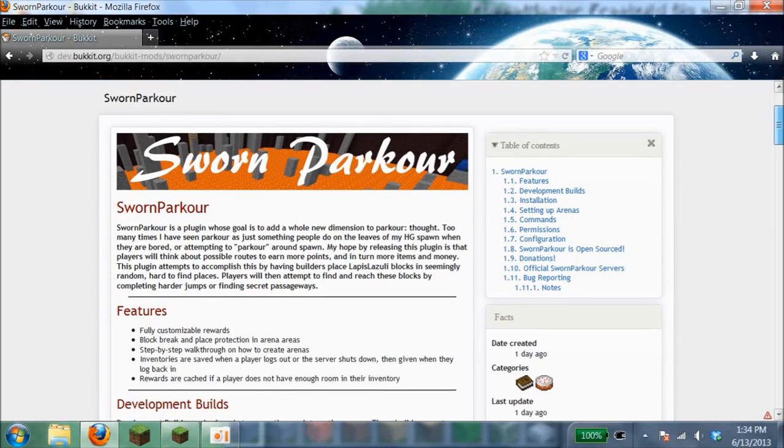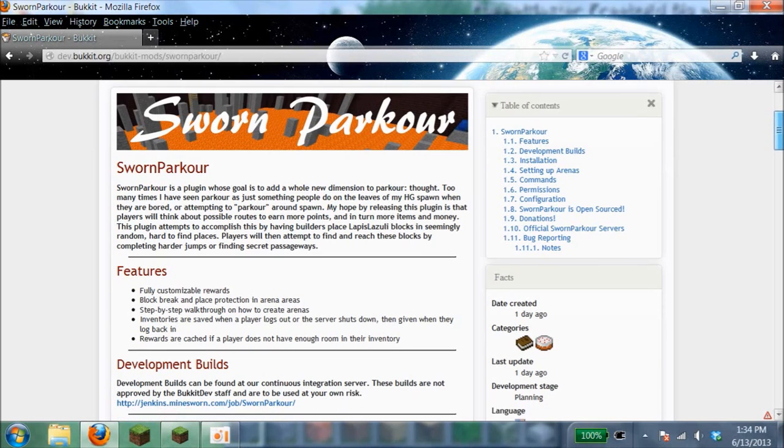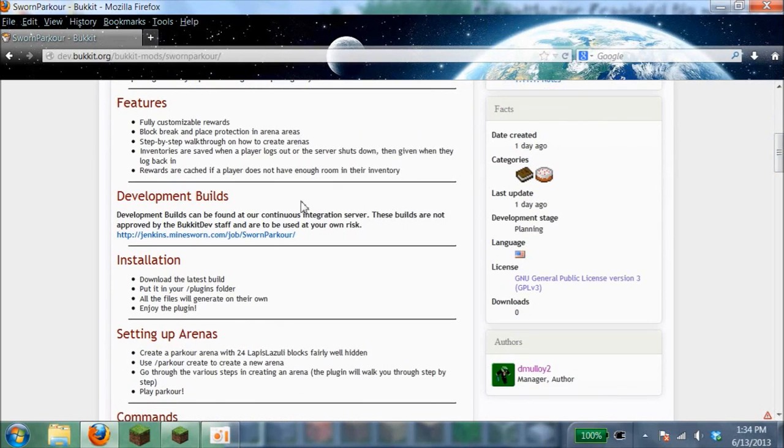What's up guys, today I'm going to show you how to install the bucket plugin Sworn Parkcord. This is a really cool and useful plugin — it's no ordinary parkour plugin. It creates special things so that whenever players on your server are bored, they don't have to be bored anymore because they can easily play this game. There's a strategy to this game, so let me get into the plugin and show you what I'm talking about.